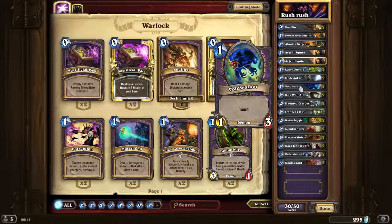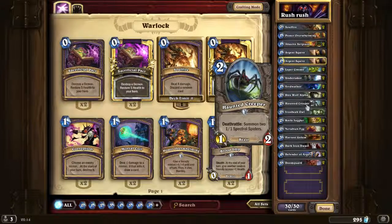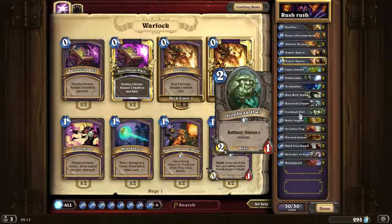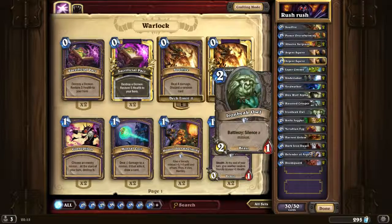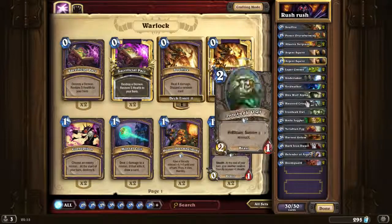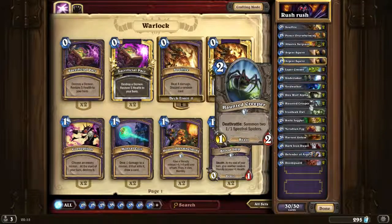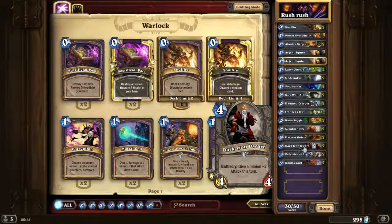Flesheating Ghoul — it's just a good card. One Dire Wolf Alpha — you can play this when you have some other allies and it just boosts up your other allies. Haunted Creeper — very very good card. Iron Bark Protector — I would love to play 2 of these in this deck but I just don't know what card I would take out. Maybe 1 Defender of Argus, but that's also a pretty nice card to boost up your allies so they can survive a Consecrate or a Holy Nova — 5 mana, deals 2 damage to all enemies. Knife Juggler — very very very good card. It's really nice to combine this with Haunted Creeper; when you have both in play, you just destroy your own Haunted Creeper and get to do 2 random shots.